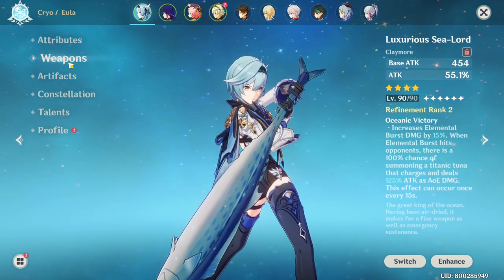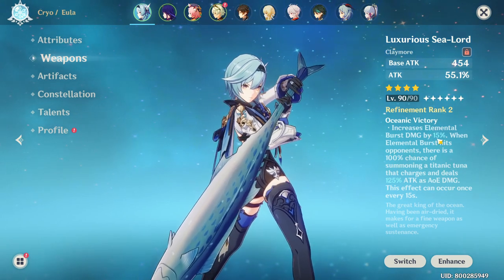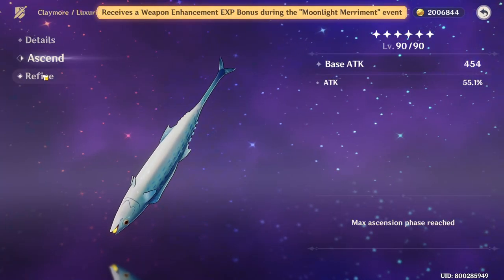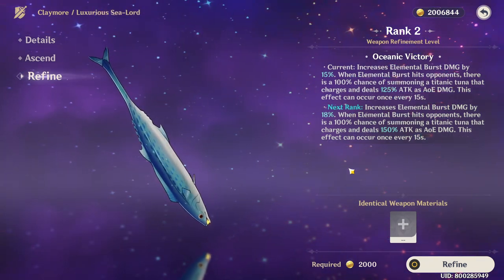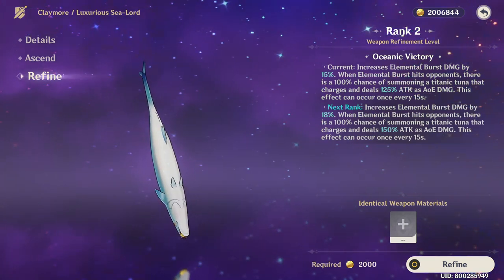But the part where the Luxurious Sea Lord becomes way better than the Prototype Archive is with its passive. At Refinement 2, your character will have a 15% bonus elemental burst damage. If you upgrade this to Refinement 5, it goes all the way up to 24% bonus elemental burst damage, which is way better than the Prototype Archive. The way I see it, it is just an upgraded version of Prototype Archive.